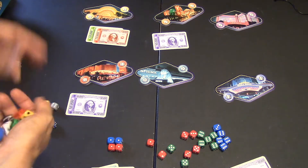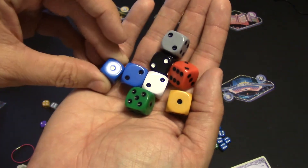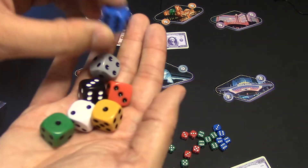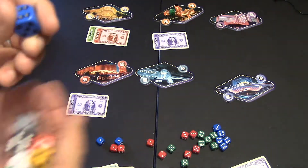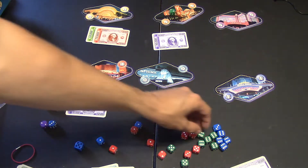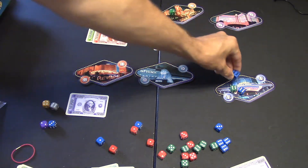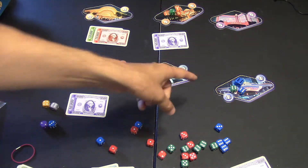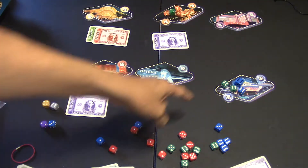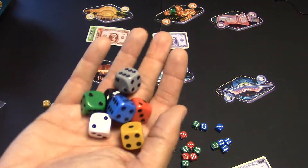The expansion also comes with bigger dice with black pips, as opposed to the white pips on the regular dice. You can roll the big die in your color along with your regular dice. This helps break ties — if there's a two-way tie on a casino but the blue player had their big die there while green had two small dice, the blue player wins the tie because of the big die.